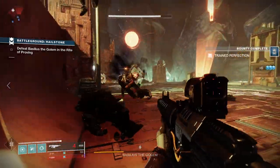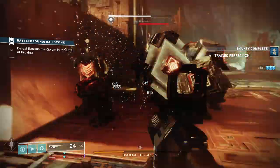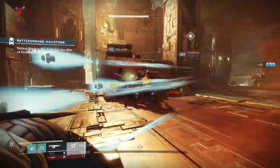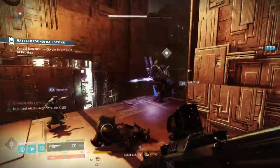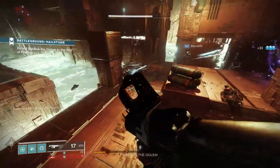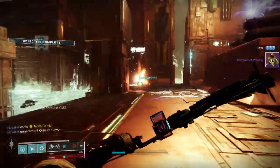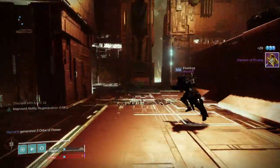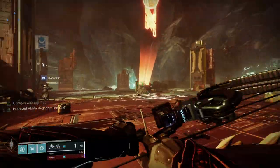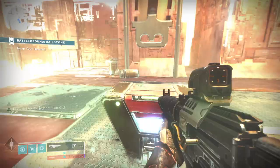That is it for this guide on how to create a charge with light build in Destiny 2 — as always, thank you so much for watching. For more Destiny 2 content, hit that subscribe button and subscribe to This Week in Video Games. If you want to join the community, check out the Discord link in the description or follow me on Twitter at TWIVG podcast. If you enjoyed this video or found it useful, liking and sharing would really help me out.